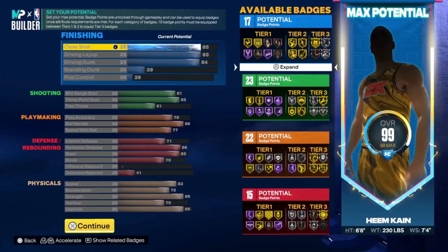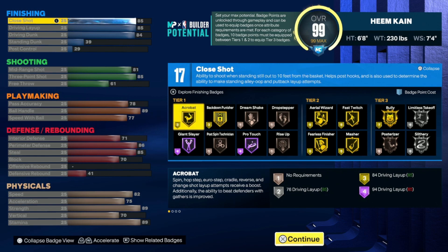Trust the process. These attributes right here — we're going to go slowly. We have 17 finishing badges, 23, 22, and 15. Just look at the badge count — you can really do anything. For the close shot: 85. Drive and layup: 85. Drive and dunk: 84. Standing dunk: 39. Post control: 29. Now I know you're thinking this build is poop, but I'm going to tell you why this build is separated from all ISO builds. First of all, it's 6'8". Second of all, you get gold bully. Once you get gold bully, you're literally pushing any little guard — nothing is getting in your way.